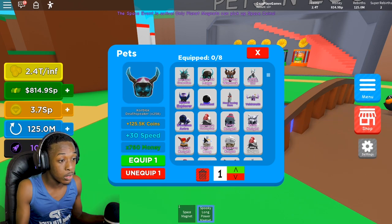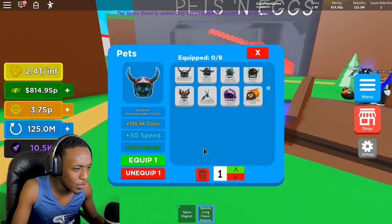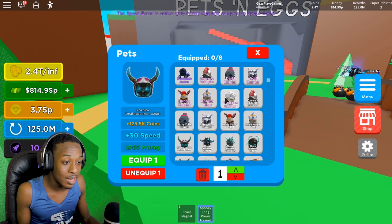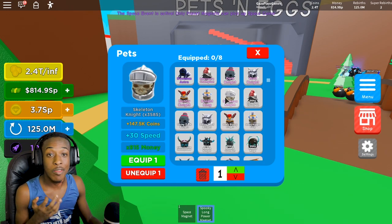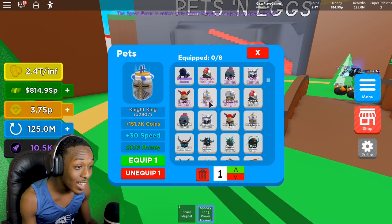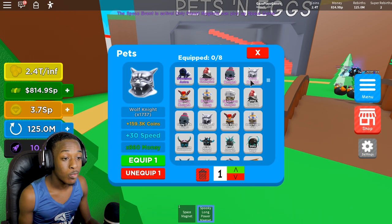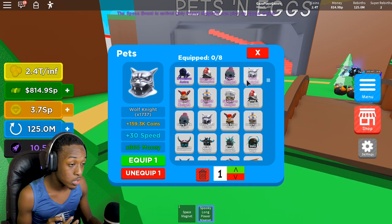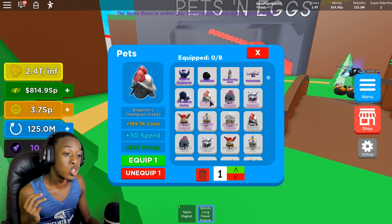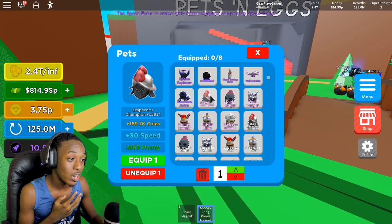I'm going to show you all of the pets we've got. We have the skeleton knight — 3,585 of those. Then the night king — 2,907. We got the bunny knight — 1,730. The wolf knight — 1,737. The dark knight — 1,148. And the emperor's champion, the best pet currently in the game — 583 of those.